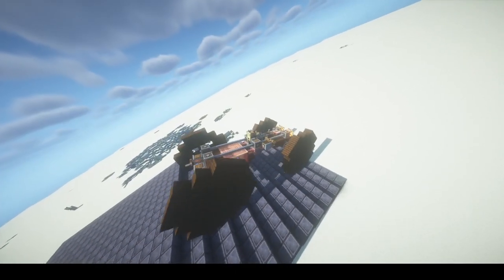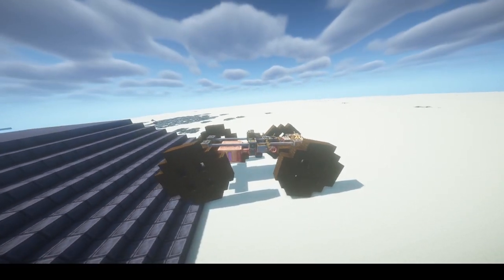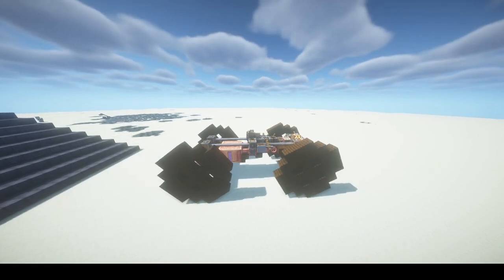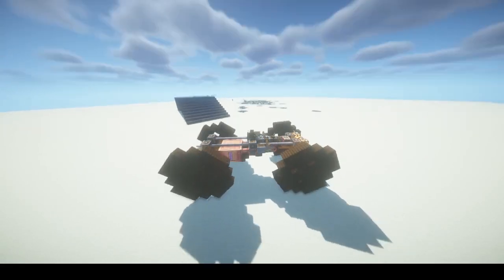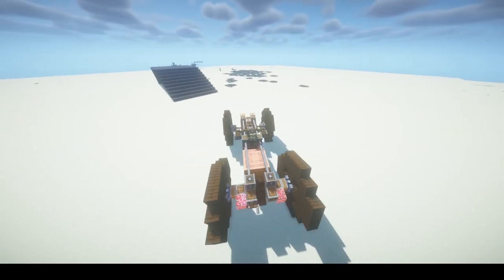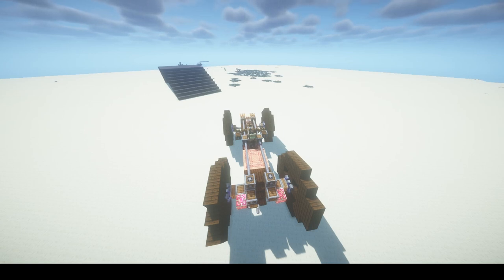Now I'm not giving it any input - it's just rolling, wheels freely turning. Now I'm giving it some power with W, and I can turn around using A. You'll notice the wheels are just turning in opposite directions - that's how I achieve turning. I tried designs with actual steering but they were unstable and would never stay the way I wanted. Maybe there's a good way to do that that I just haven't found yet with Clockwork.